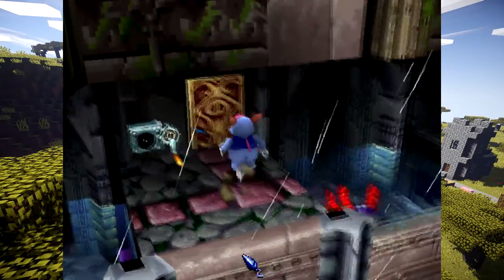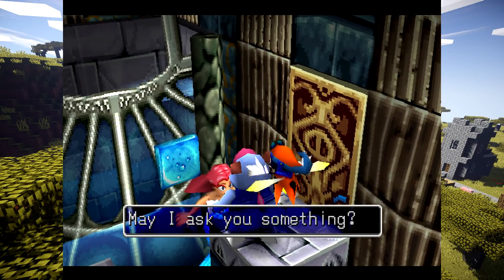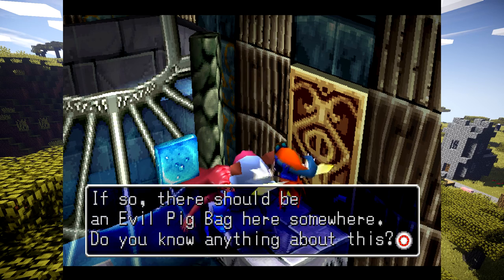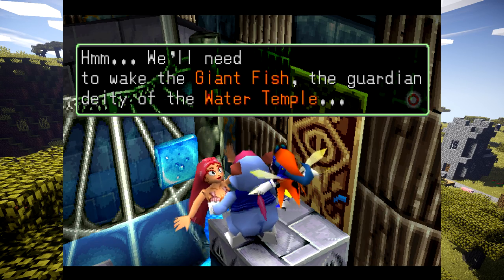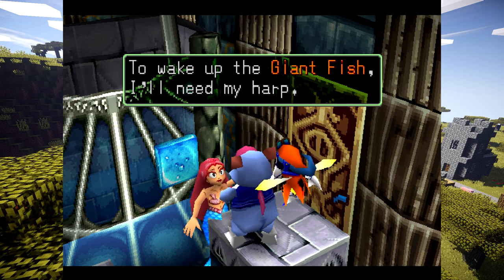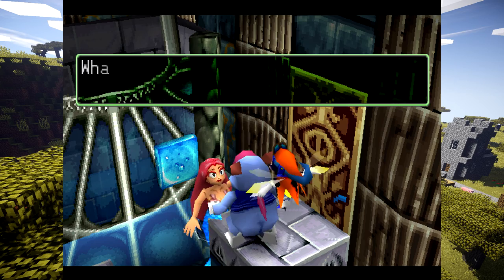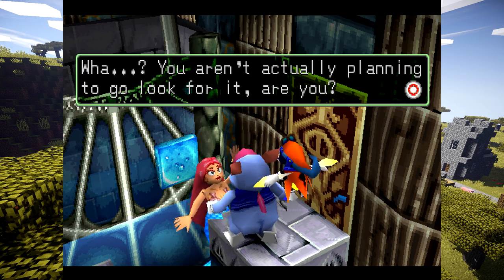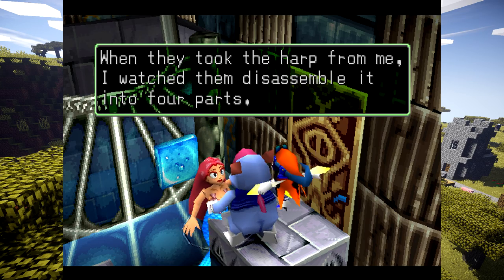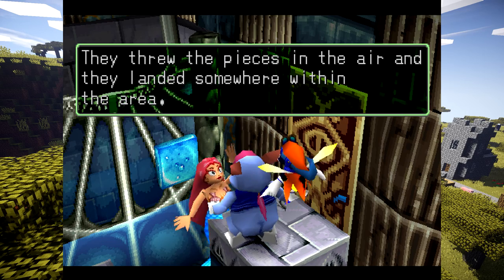What you want to do is talk to this mermaid again. She's going to tell you we need a harp. You said this place was also cursed by evil pig magic — if so, there should be an evil pig bag here somewhere. Do you know anything about this? When they took the harp from me, I watched them disassemble it into four parts — the harp's right side, the harp's left side...